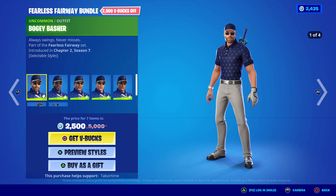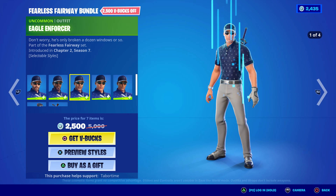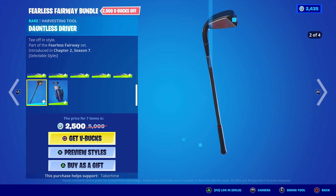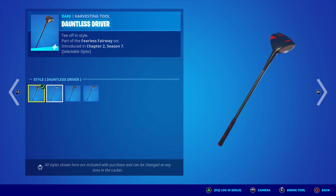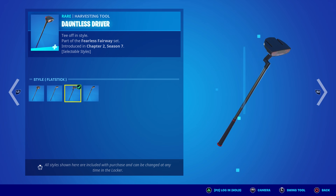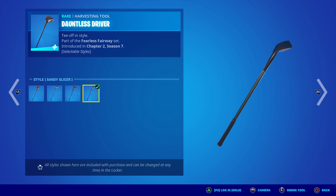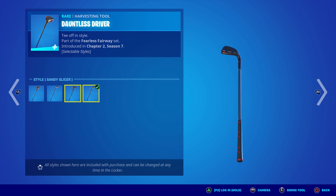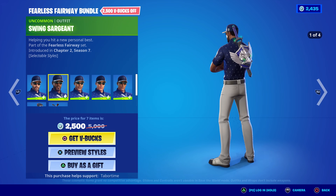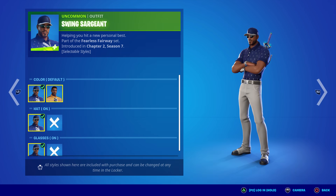They're all males, so I don't know why you would want to buy the entire thing — one would suffice. You get selectable styles: the Dauntless Driver, the Nine Iron, the Flat Stick, and the Sandy Slicer. Someone must like golf at Epic Games — I'm not a big golfing fan myself, never was good at it. I'm left-handed, kind of messes me up.